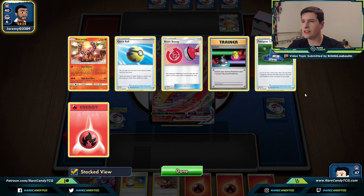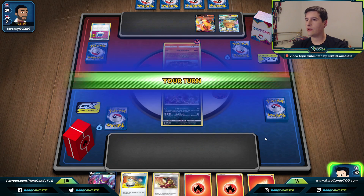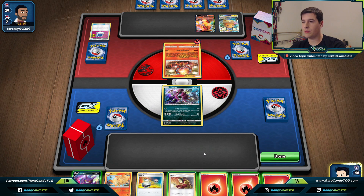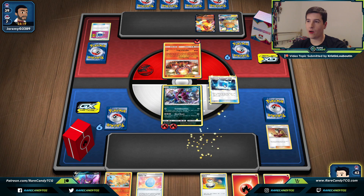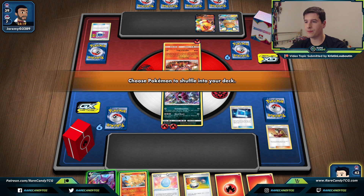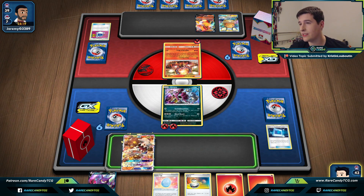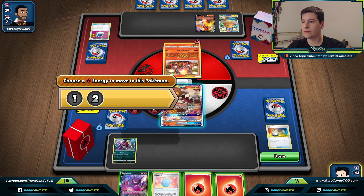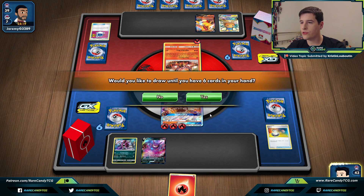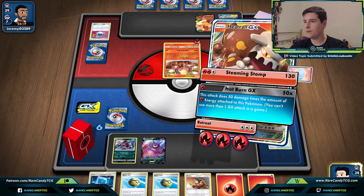It is going to be Centiskorch, so Victini could be a good attacker here. We're probably going to win by knocking out the VMAX, sniping the Dedenne, then beating their Volcanion. We Welder onto Heatran, which can actually get a knockout here. We really want to put on pressure before their deck gets set up because Centiskorches get scary quickly. We switch, attach, put down Lucky Egg, and go for Crobat. We go for Steaming Stomp and it works out pretty well.